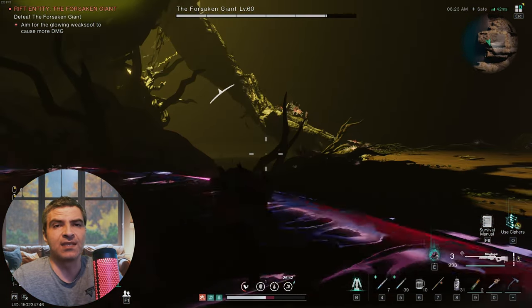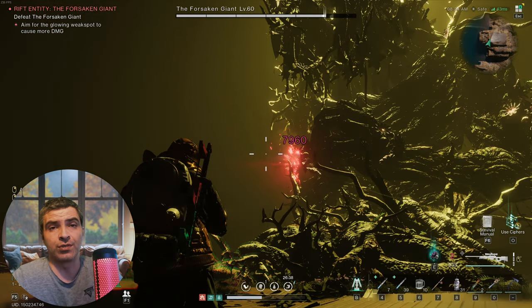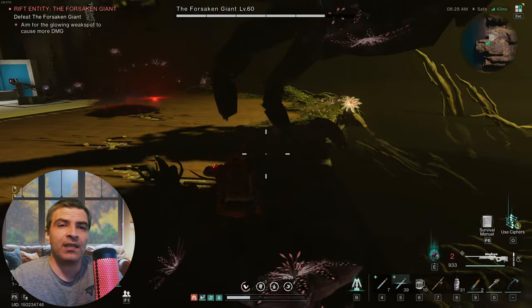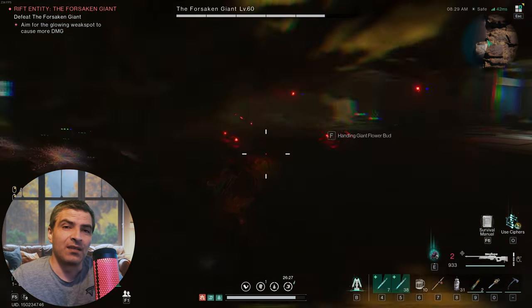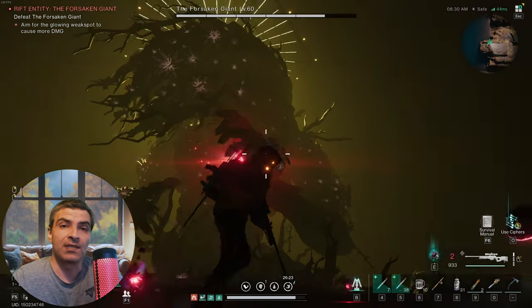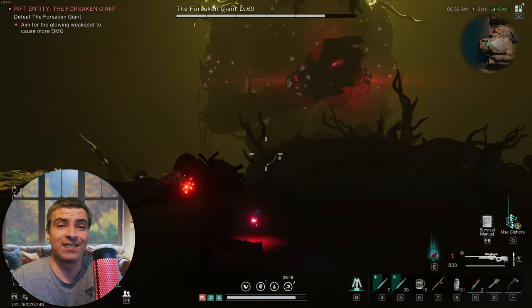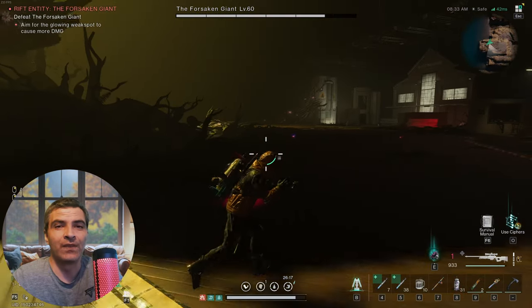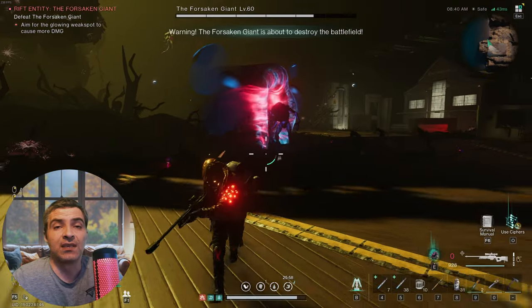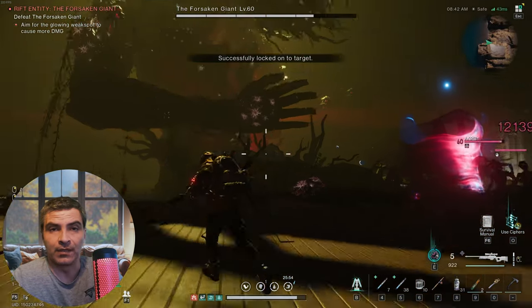Then it's pretty much rinse and repeat for this stage: another slam on the ground, another MLG pro dodge, then he wipes the floor. I realize I barely damaged the thing — my build is so bad for this guy as I shoot so slow, reload slow, and need to aim for 3 seconds to get a boost in damage, and with all the stuff happening I am scared to aim. Now he summons a beefy guy — I usually put my deviation on him to keep it preoccupied.